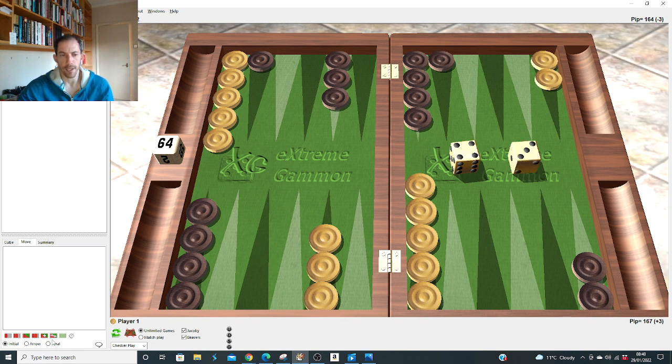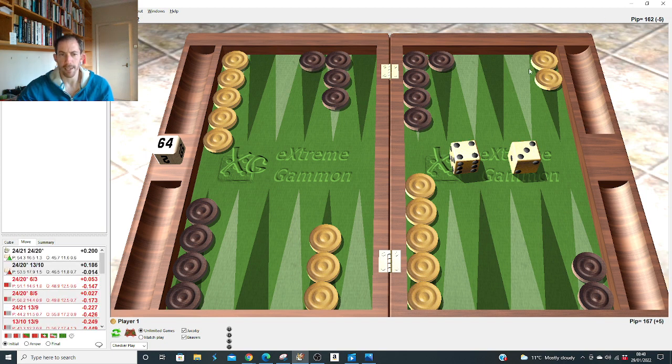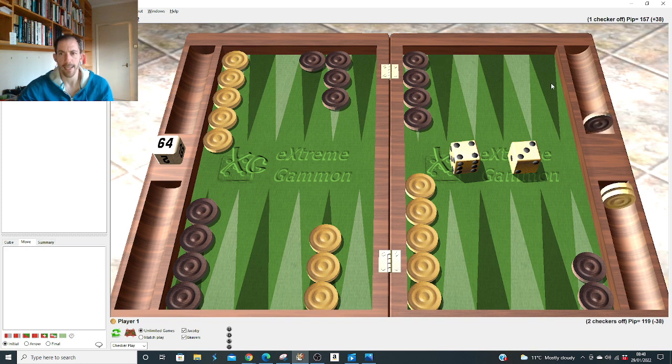Splitting also puts a little pressure on him: if he doesn't cover you've got your builders more spread and maybe even fly shots. So five-one and five-two: we split. Onto the fours: four-three, we hit and come down. They're very close between coming up and hitting down. Four-two: we hit and send him back rather than make the four point and come down. Four-one: just come up — we're not slotting anywhere to get sent back.